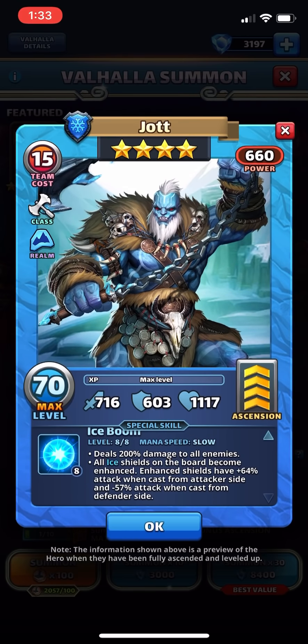Just to highlight what makes Jot so good against titans: enhanced shields have plus 64 attack when cast from the attacker side. So when you take him on an attack, the blue tiles are doing even more damage. When you stack that with Mickey, who I also have, and with Frida, King Arthur, or Athena, that's all of a sudden going to do a ton of damage.